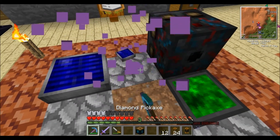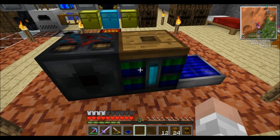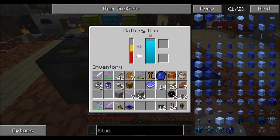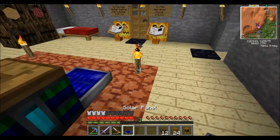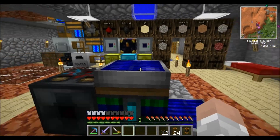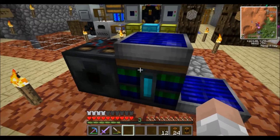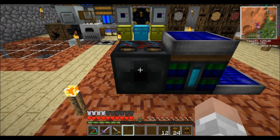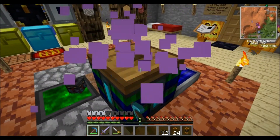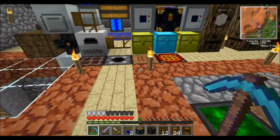The best option is the battery box, which is already pretty much filled and will continue charging up. You can place another solar panel right on top of it, so both solar panels charge the bat box. With the bat box right next to the sorting machine, it powers that up as well. That's the starting idea behind this setup.